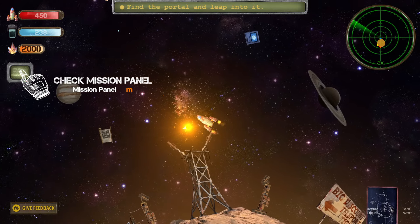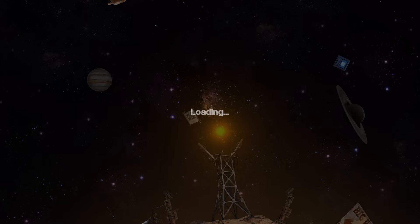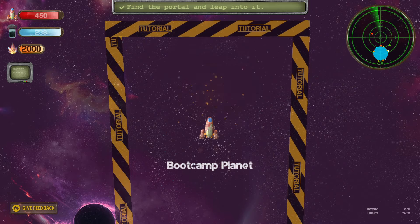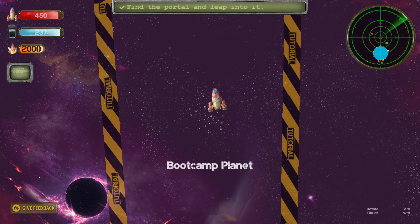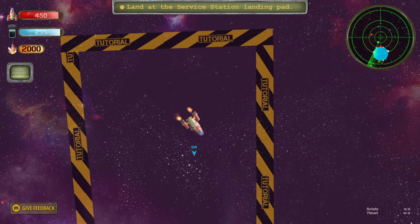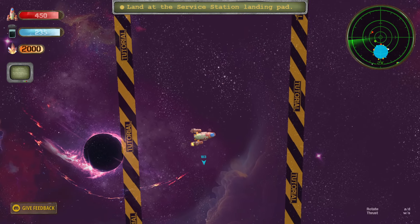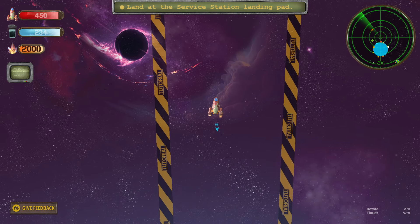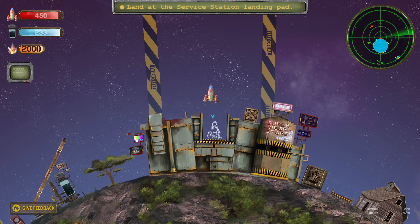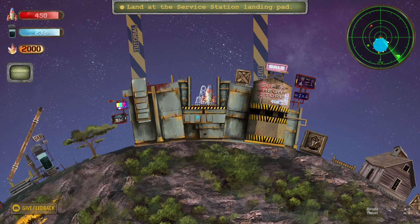And we have like a fuel meter thing. This reminds me of — you know when you grab the checkpoint with 50 rings on Sonic? I don't know why. Land at the service station landing pad. So this is the campaign for the game. See if we can do this well. I've landed here.